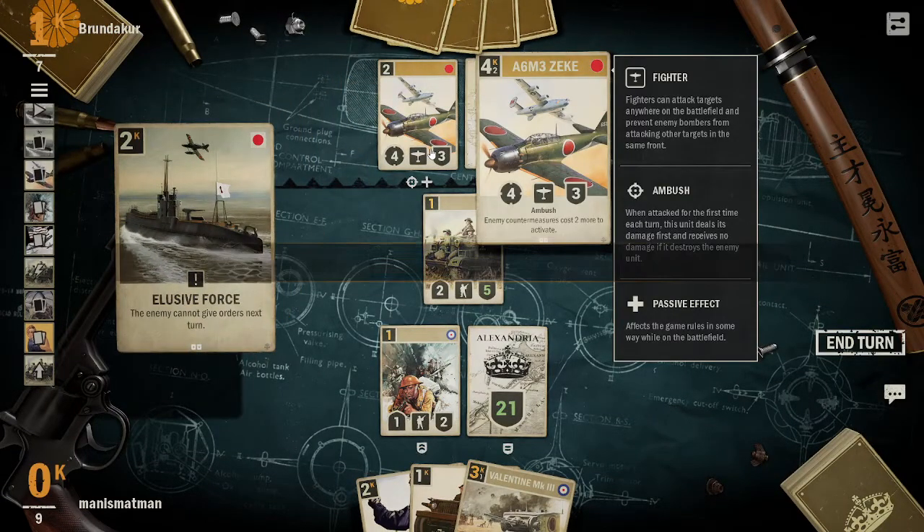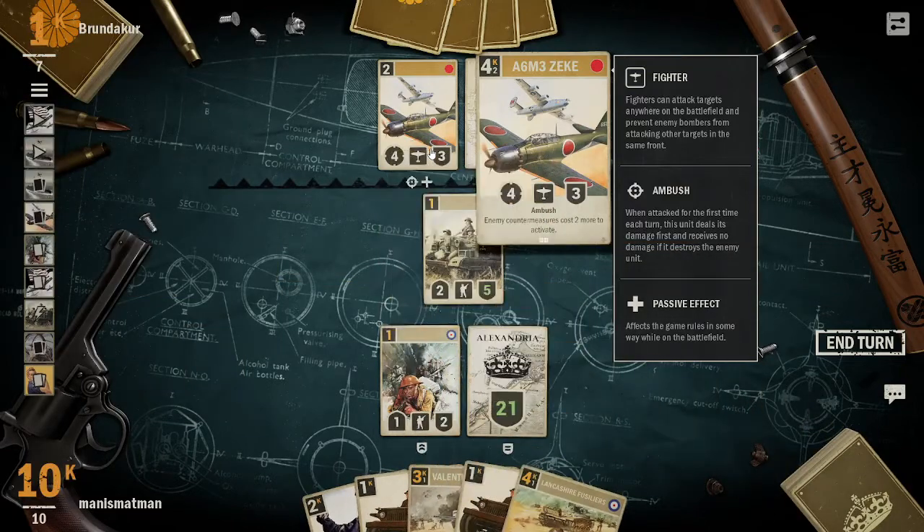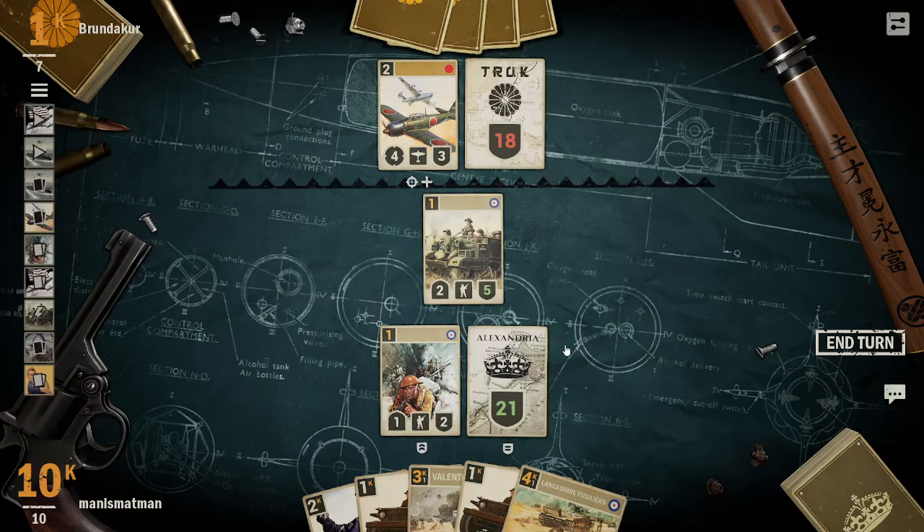Fighter - fighters can attack targets anywhere on the battlefield and prevent enemy bombers from attacking other targets in the same front. Passive effects affect game rules in some way while on the battlefield. Ambush - when attacked for the first time each turn, this unit deals its damage first and receives no damage if it destroys the enemy unit.